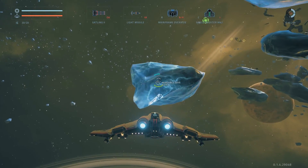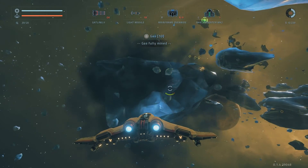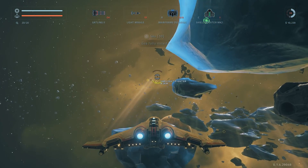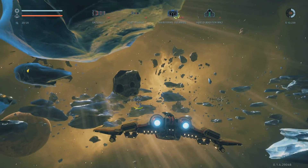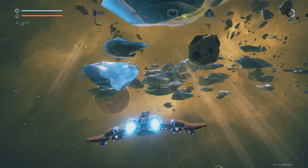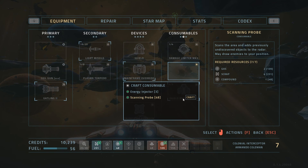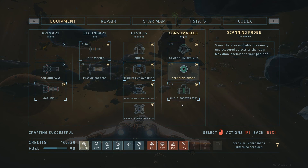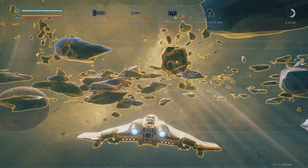We've got a coil gun and a gatling gun. That's very pretty, it's all sort of purple-ish. Alright, there was something there — what is mineable gas? I think we should just create a probe, because we can make 48 of them. We were not traced, so that's good.